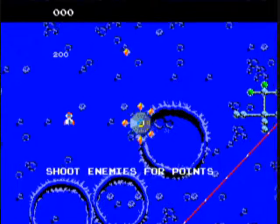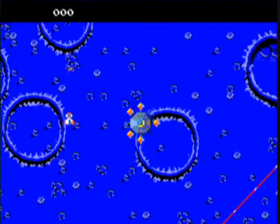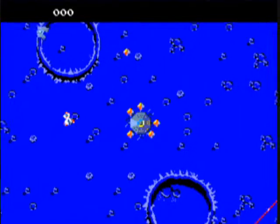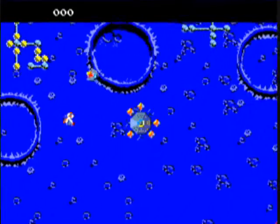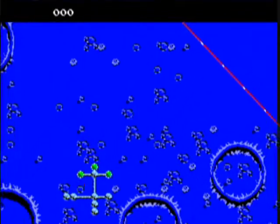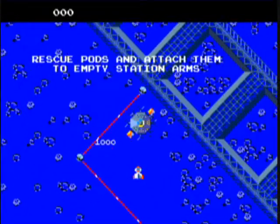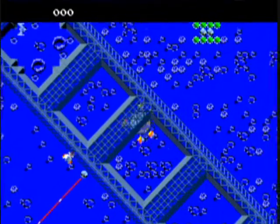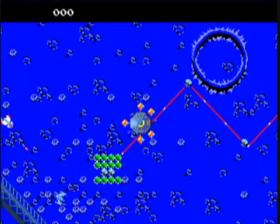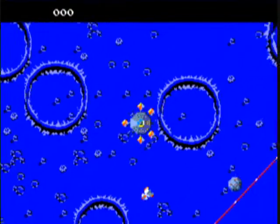There are various enemies that will try to shoot at you. Keep in mind what the pod-stealing enemies look like — those are the ones that will try to steal the pods. If they fly off the screen, you're not getting that pod back. When all the pods are stolen, your game will end. You have infinite lives, so you can keep getting shot and just keep regenerating. You want to deposit the pods onto the arms of that space station.